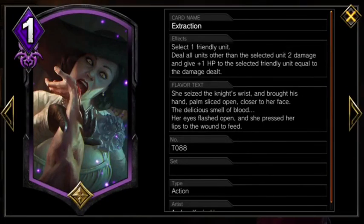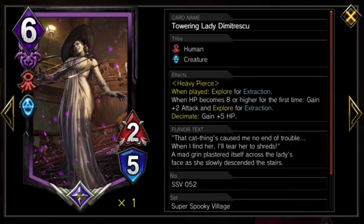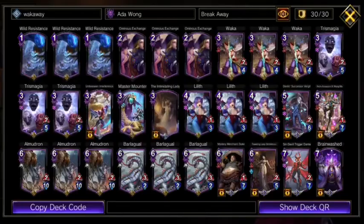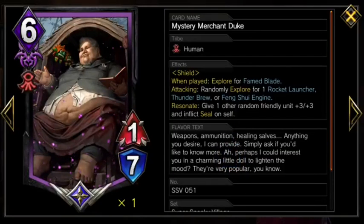And after using the action, assuming you hit at least two units, the Towering Lady becomes truly scary. Getting this buff online and setting up your Decimates using the action is the one skillful part of using Lady D, because after you do that, she becomes a relentless, self-sufficient, unstoppable killer, and she only becomes scarier as she kills. If you get absurdly good draws with Wakka, you can even have her pop off without using Extraction, or you can combine her with the Mystery Merchant Duke to bring her power to levels that really no other card in Teppin can reach.